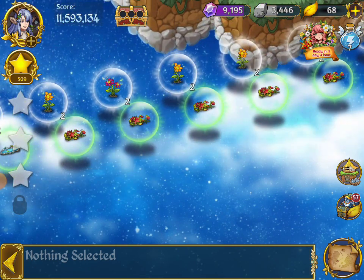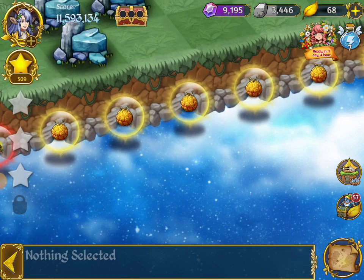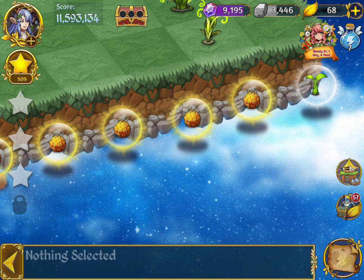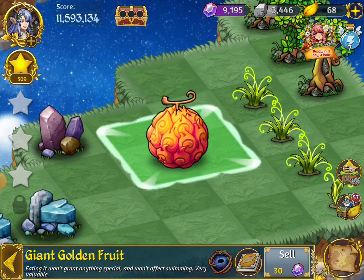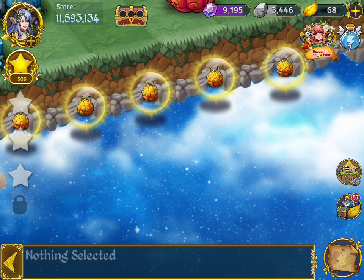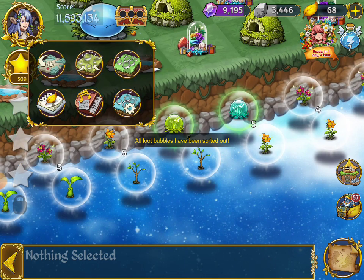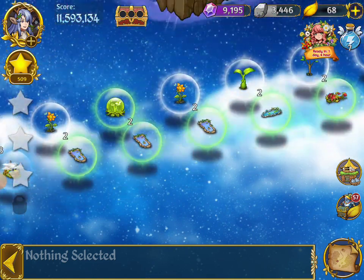And then one item. And then these other things — these are kind of like what you use to merge. Those are like the apples — they call it golden fruit here. They're like the apples in Merge Dragons. But now I've reorganized them and gotten rid of that one space I just created down here.